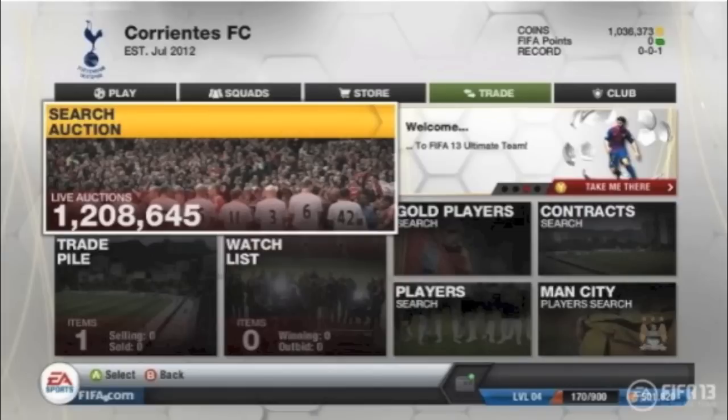This is the screenshot we managed to get for Trade as well. Again it is using the same tile format — you've got the auctions there and it actually gives you a figure of how many live auctions are currently taking place, so as you can see there are 1,208,645 current auctions when this screenshot was taken. Underneath that the tiles get smaller — we've got the Trade Pile, we've got the Watchlist, pretty standard stuff. Then on the right hand side you can move over to the Gold Players Search, the Player Search, the Contract Search and Man City Player Search.